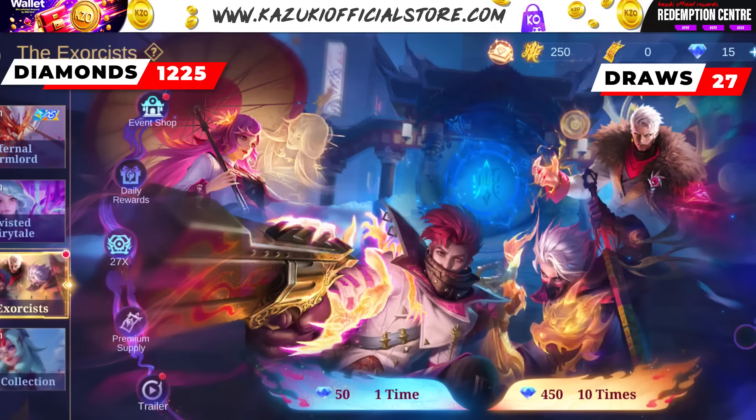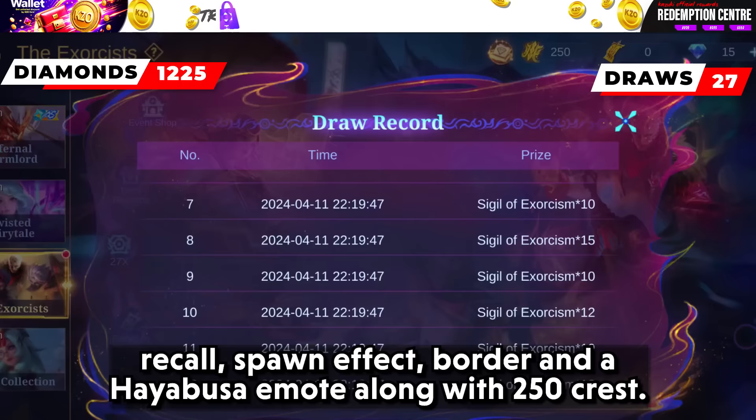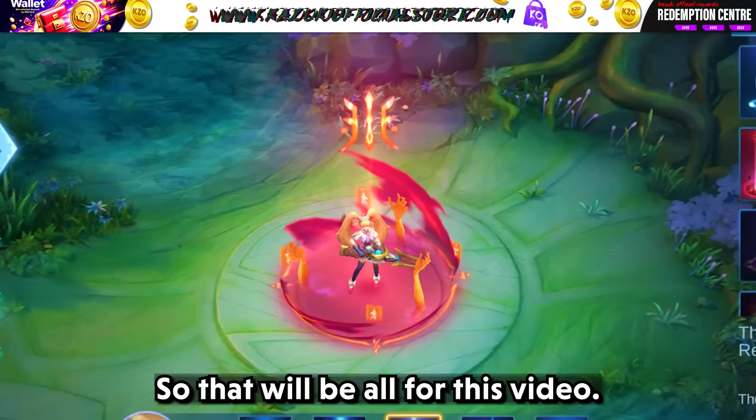So after spending 1225 diamonds in a total of 27 draws, we got an exclusive recall, spawn effect, border, and a Hayabusa emote along with 250 crystals. So are you guys excited about this event? Comment down your favorite Exorcist skin. That will be all for this video — thank you guys for watching, keep supporting Kazuki Official.